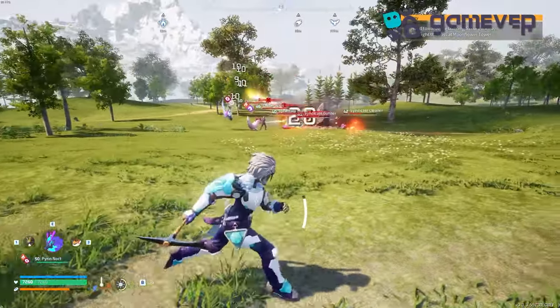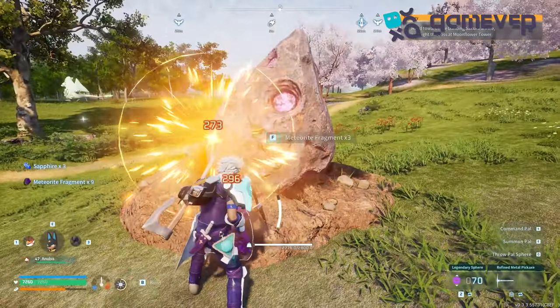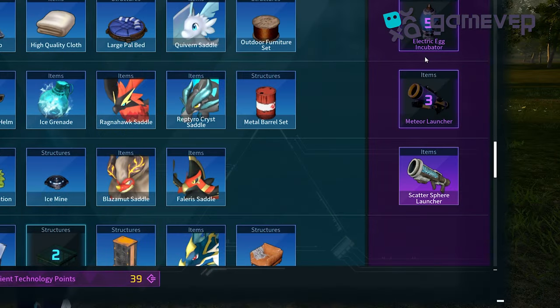Clear out enemies around the meteorite. Once safe, use your pickaxe to mine the meteorite for valuable meteorite fragments. Use these fragments in a crusher to get palladium fragments, which are crucial for advanced crafting.